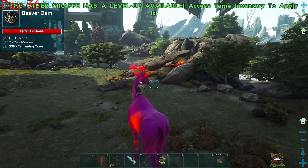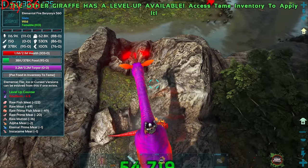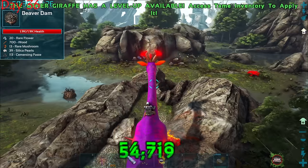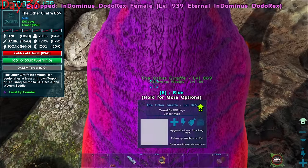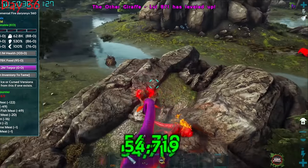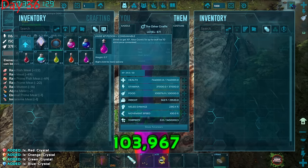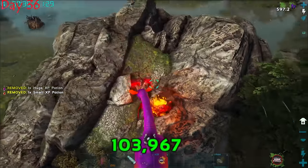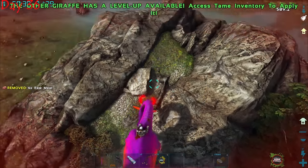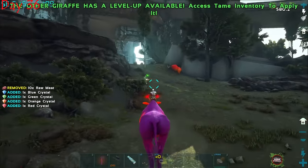There was another giraffe nearby, though we already had the better level. Testing damage — it already hits higher than the gorilla, though it has no special attacks. But after just a few levels the damage jumped enormously. Then I discovered something I'd never seen before with this creature — a transformation ability that pushed the damage to half a million.